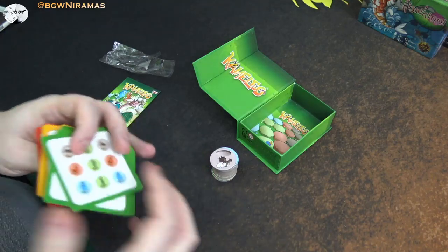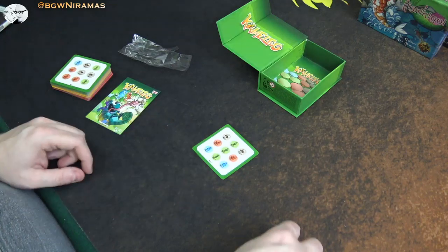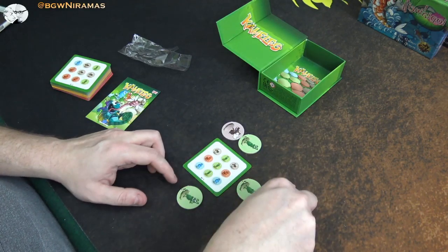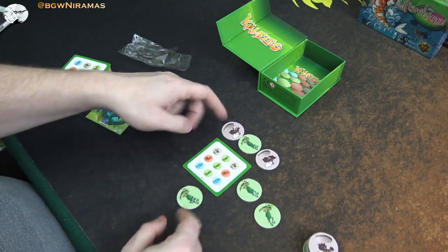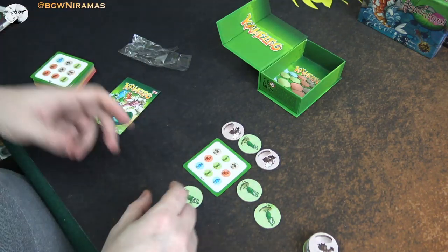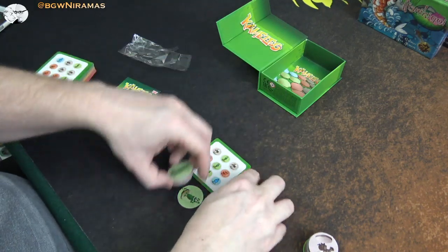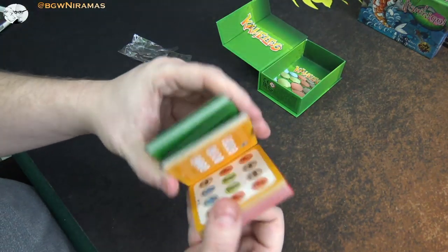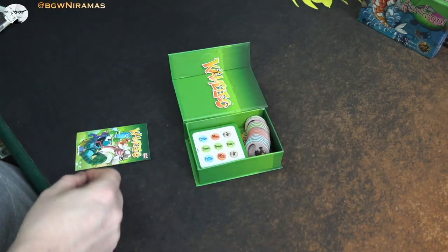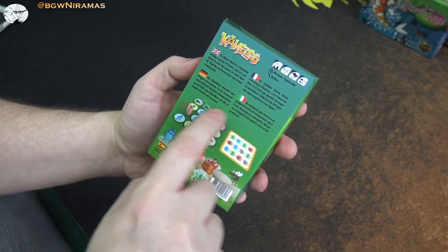So this is a solo game. I got this demoed at the Blue Orange booth. You put these out here somehow, and then you need to move around and collect these tokens. You need to do it in a certain way, and that's why it's tricky. This is green, so this is one of the easier ones, and then it gets harder and harder. So it's like a solo challenge brain puzzle — you need to figure out, like, if you start here and you move two spaces, you have to take these. I'm gonna learn this and do a little playthrough, because it looks really fun. You put them out like this and then you need to move around with the mouse and eat this stuff.